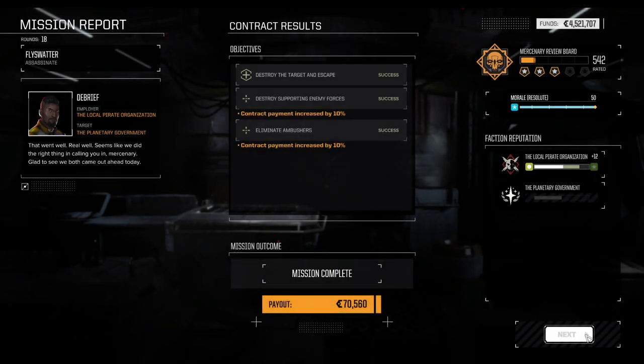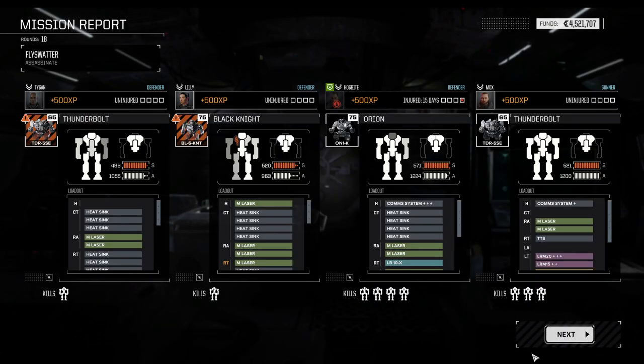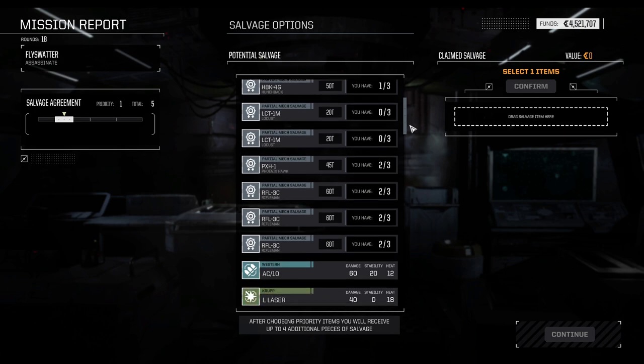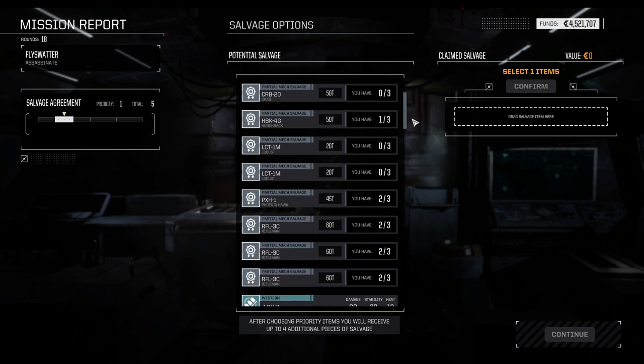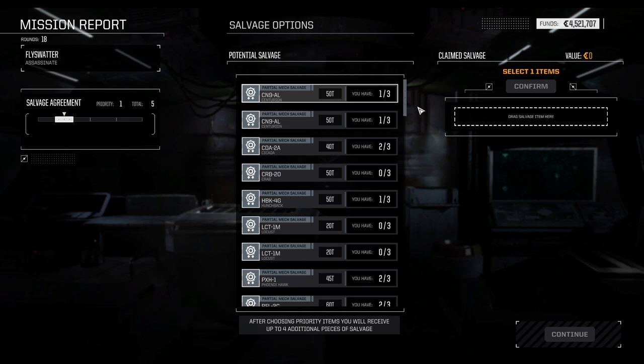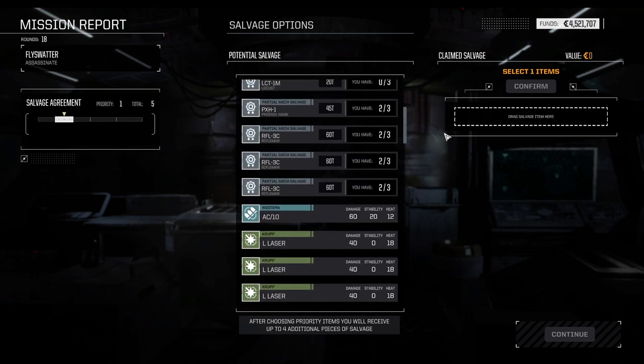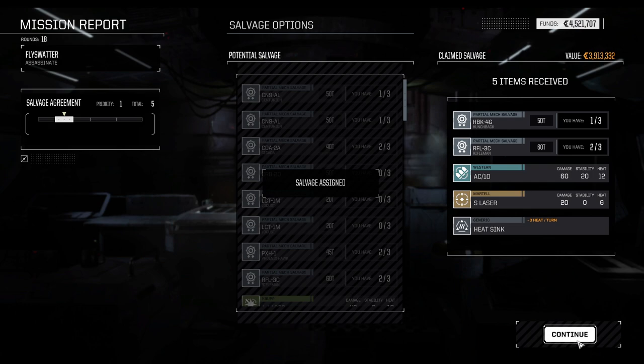Hopefully going to do some 4-skull missions soon. Hogbite is out for now, and we got like one piece of loot — the Rifleman is fine, don't get me wrong, but it's also not the best mech ever. It was never about the loot though — it was about getting more influence. We're almost allied with the pirates, which is good for a pirate-themed run.